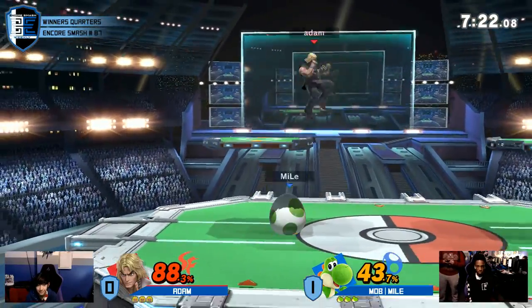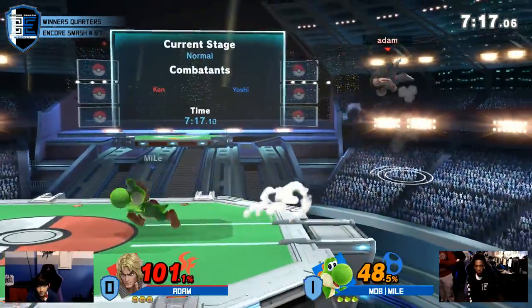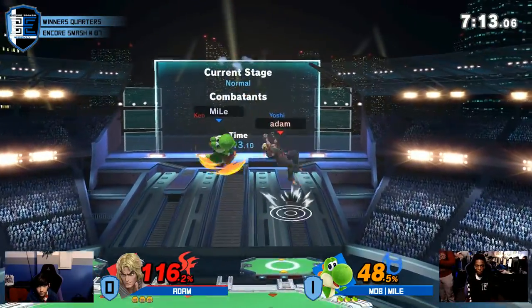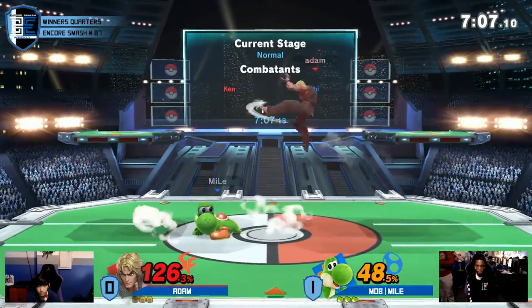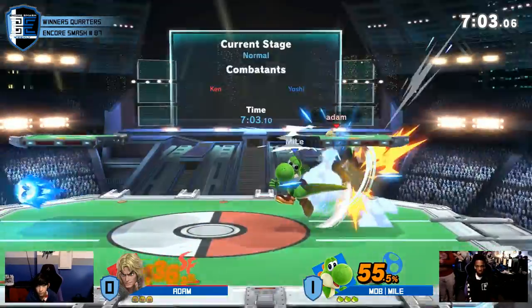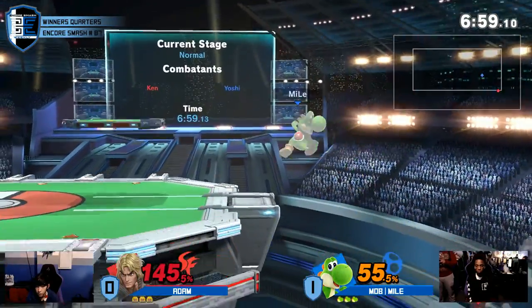Was it worth it? Yoshi only got one forward air, but forward air does like 15% — it's big. That was so smart going for the up air right there. Another focus. I'm surprised Miles didn't toss that one out, because Adam is focusing pretty consistently up there. He's going super deep.